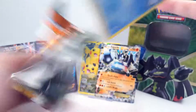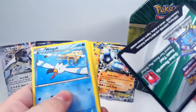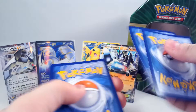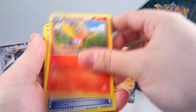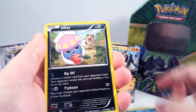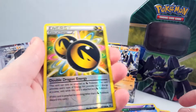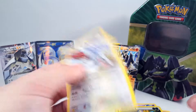And we have: Trainer's Mail, Fletchinder, Wide Lens, Wingull, Inkay, Togepi, Exeggcute, Natu. Reverse is a Double Dragon Energy. And a regular rare Skarmory.